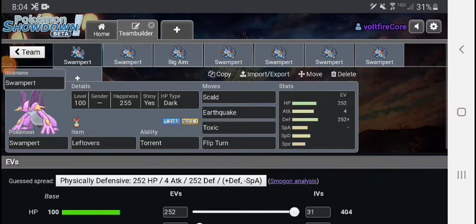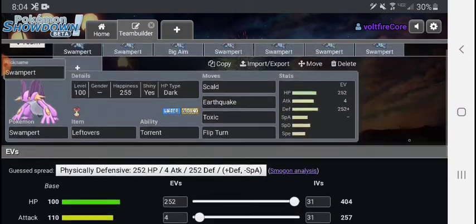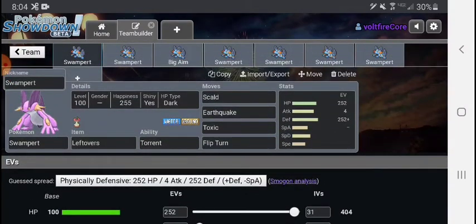Alright, here we are. So as you see right here, we actually have multiple sets — we have over six inside this team since I'm taking advantage of Pokémon Showdown's new box feature, which is perfect for my set showcases. So we have Swampert right here, I already showed you his stats — very good — and the first set is going to be the one that everyone is using right now: Flip Turn with a good coverage amount of moves.